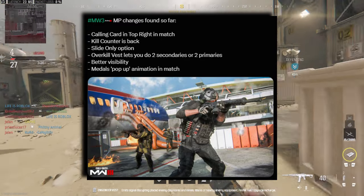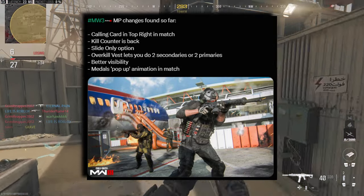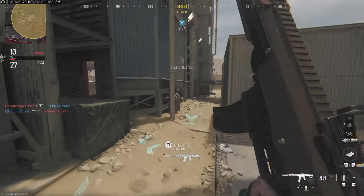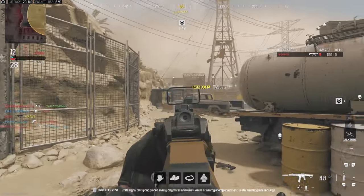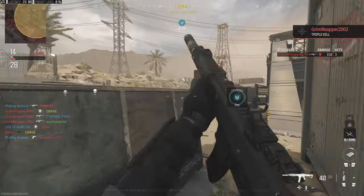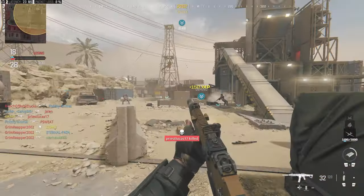Last but not least, medals will pop up in-game, so you get that medal pop-up animation. This goes along with the kill counter — a lot of people like to have the kill counter in-game if you're going for a nuke. Medals popping up in-game was another one of those old-school Call of Duty things that people kind of missed over the years, and I'm glad it's coming back.